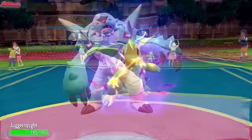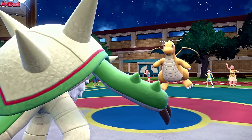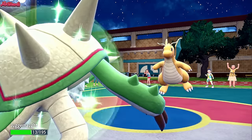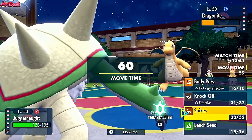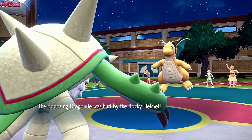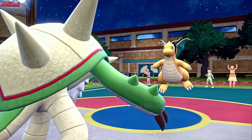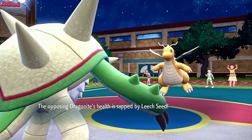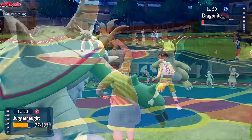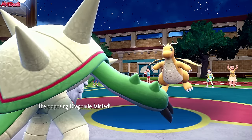Next turn I go for Knock Off — I don't want a Weakness Policy Dragonite on the field. They go straight for an Outrage, doing nearly half our HP but giving us Rocky Helmet chip. We knock off their Heavy Duty Boots. The Dragonite is locked into Outrage so I go for Spikes — no damage taken, just Rocky Helmet. They're not confused after two Outrages so they've got a third in them. Luckily because of the Leech Seed, we have enough health to live the third Outrage, and they're going to go down to the Rocky Helmet. We survive on one HP and the Dragonite goes down. We set up another layer of Spikes.